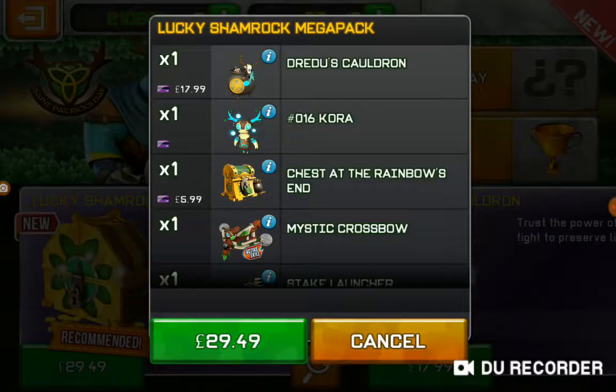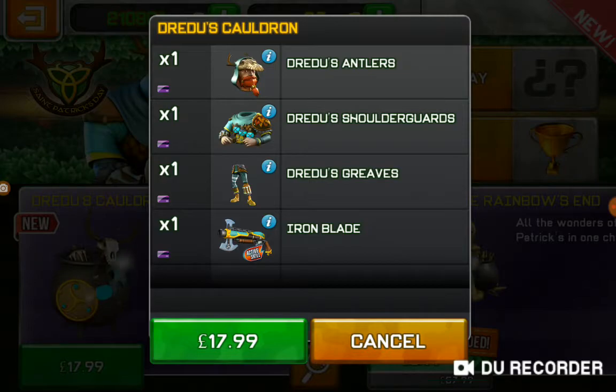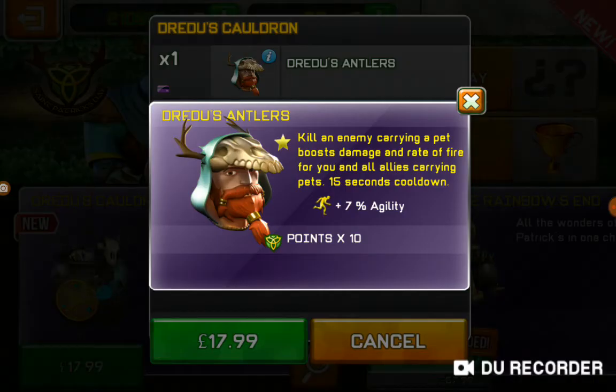And the new one — let's check this: Draydu's Cauldron. Kill an enemy carrying a pet, boost damage and rate of fire for you and all allies carrying pets. 15 second cooldown.